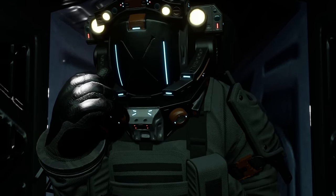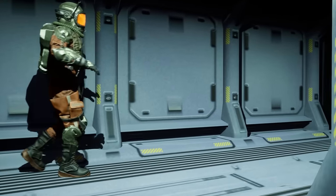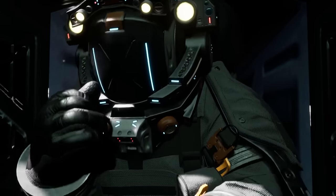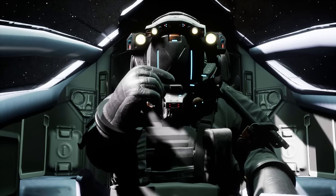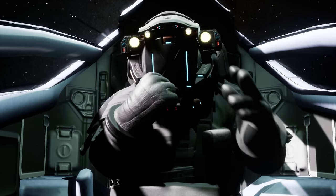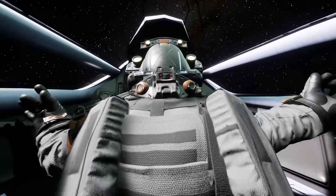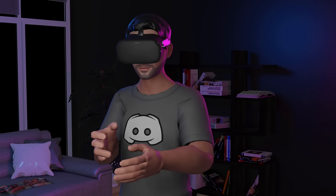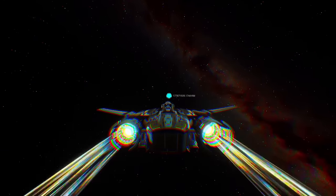Prepare ship for ludicrous speed! Fasten all seat belts! Seal all entrances and exits! Close all shops in the mall! Cancel the pre-range circus! Secure all animals in the zoo! Ludicrous speed — go! Ludicrous speed was literally created by smashing zeros on my keyboard until I got to the other side of the solar system. And it definitely works — I'm shocked it works, but it definitely works!